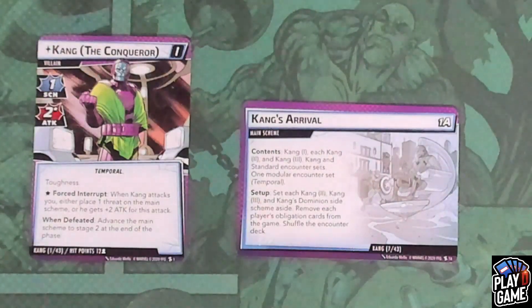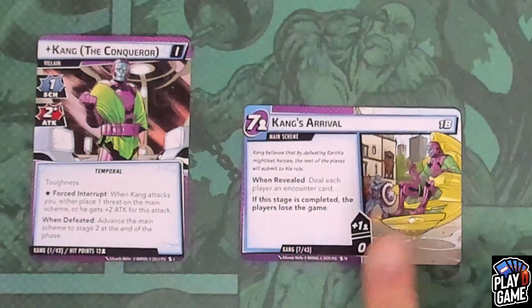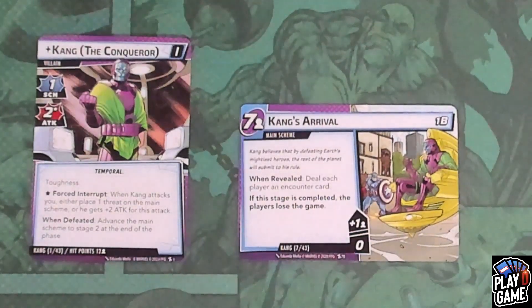The main scheme has a setup ability. You set each Kang 2, Kang 3, and Kang's Dominion side schemes aside. You remove each player's obligation cards from the game, and then you shuffle the encounter deck. When you go to Kang's Arrival on Stage 1B, there is a when-revealed to deal each player an encounter card. The main scheme will start at zero and has a maximum of seven per player. If this stage is completed, the players lose the game, so you must defeat Kang to move on.